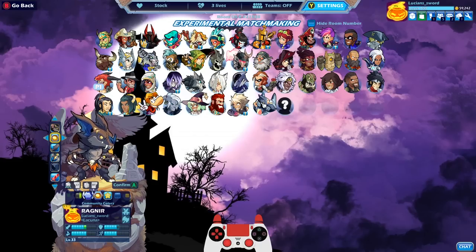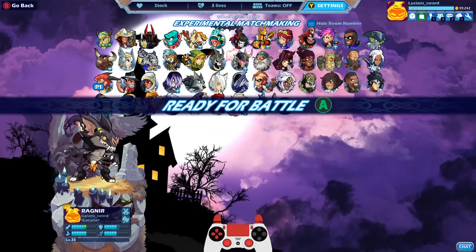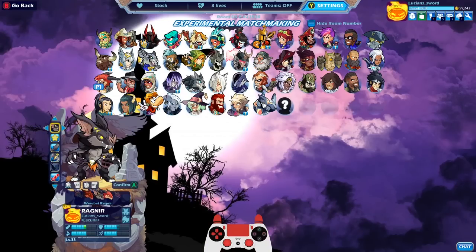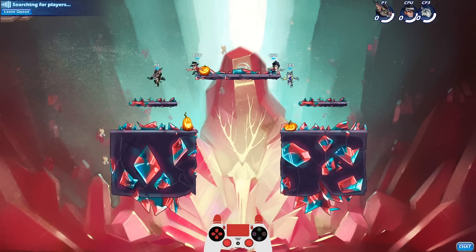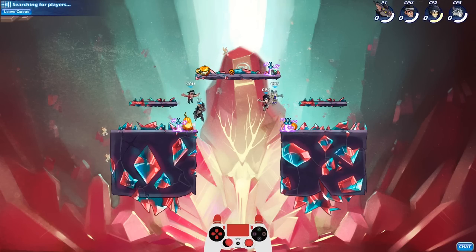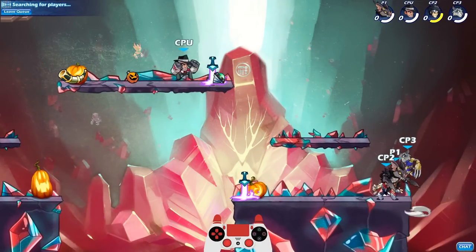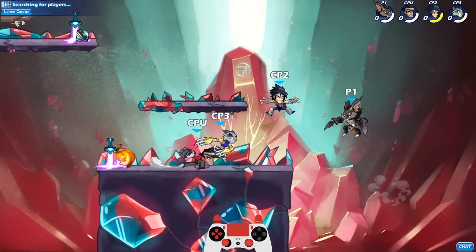I will be dropping a community colors code after the premiere in the comments, so be on the lookout for that. I do like to rock the strength stance just because I don't need that much defense. I like the power, I like to rely on my dodging more than the defense stat, but five defense is already pretty good anyways.